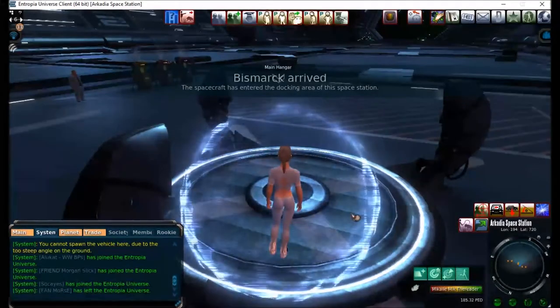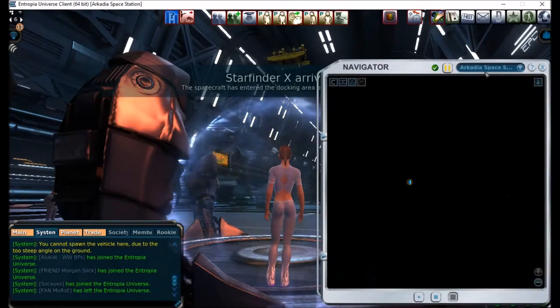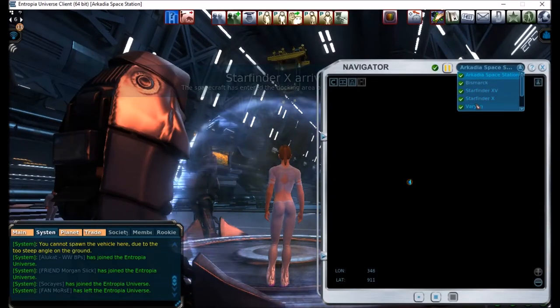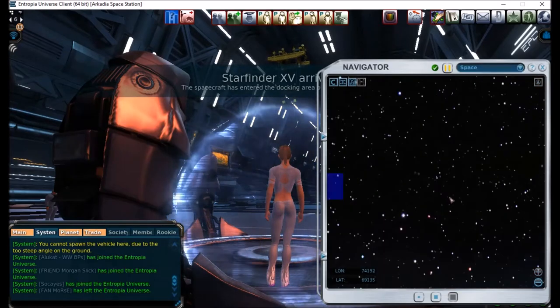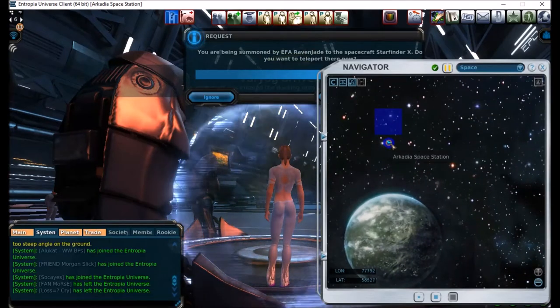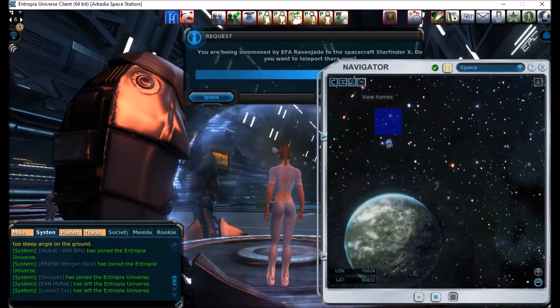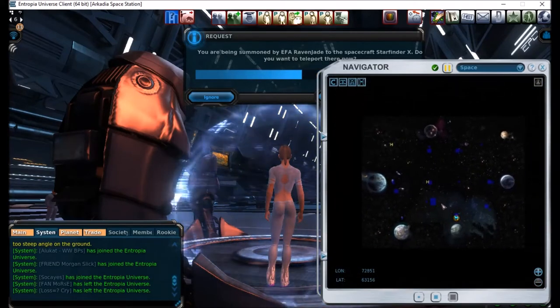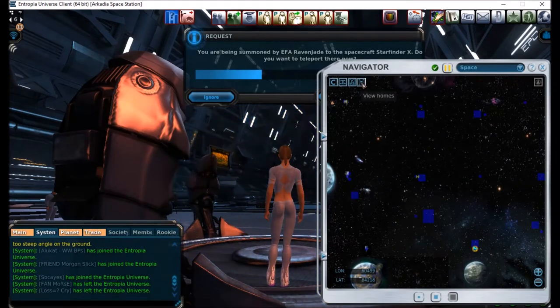I'm already here at the Teleporter on the Space Station. How you can check where you are is by picking the drop-down box and selecting Space. We'll just zoom way in to where I am — look where I am! I'm on Arcadia Space Station. Isn't that amazing? If I click the H button, do you see all those H's that toggle on and off? If I zoom out so we can see all of space, we can toggle ships on and off.